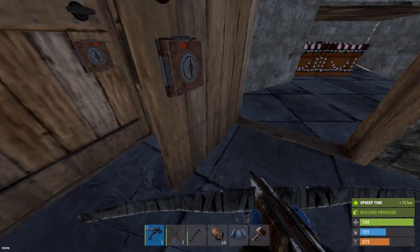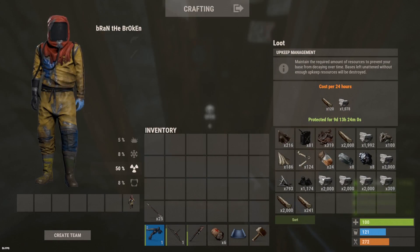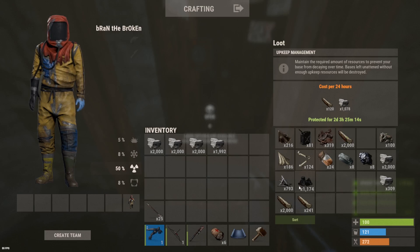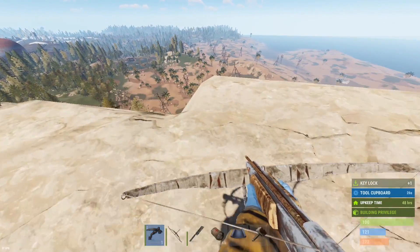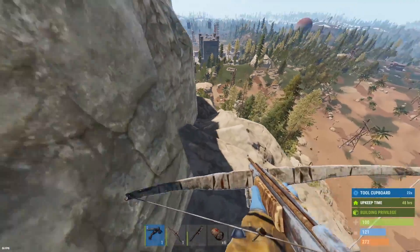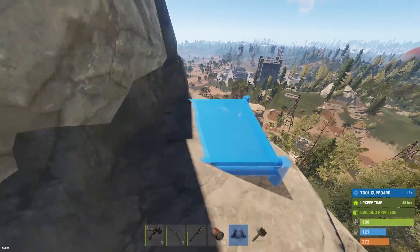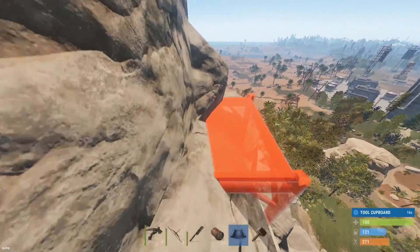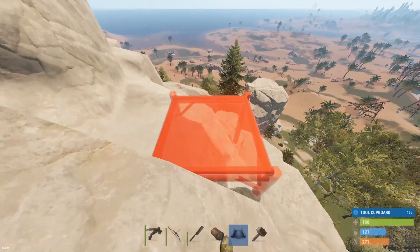So what we're going to do just to start off here is I'm going to try and build a sub-base of sorts. The idea is that somewhere along the way up here, like the route to get up, we will build a small little kind of base thing, which will just be like an obstacle for people to get past if they're trying to climb up without ladders here.